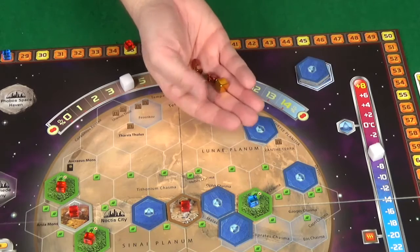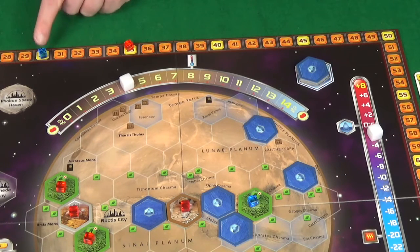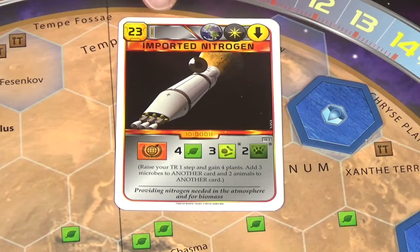Still a lot gained. I'm then going to use both my actions to convert heat — 16 heat into temperature, so minus four, minus two, taking me up to 30 on the terraforming rating. Pixel is then going to pass, so I'll play a card.